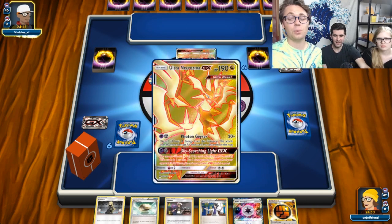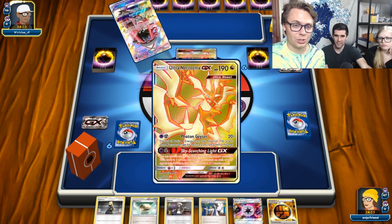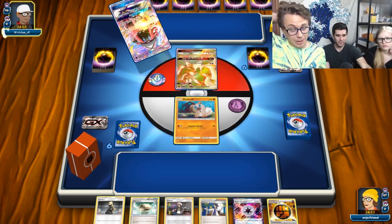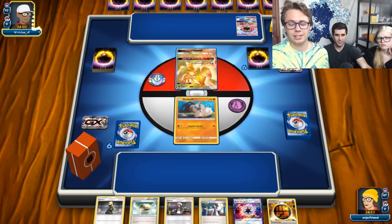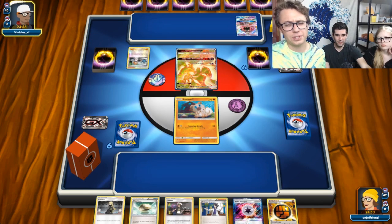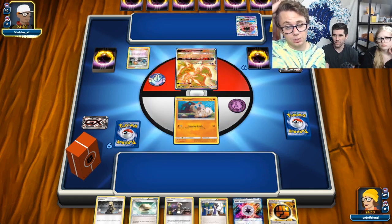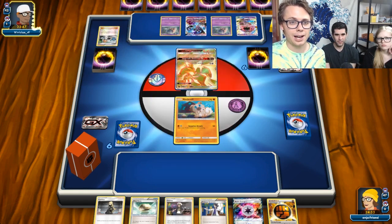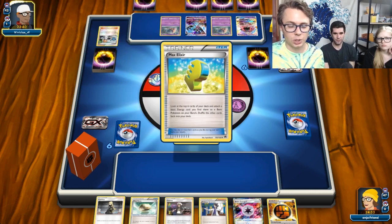This Ultra Necrozma Dragon version actually ended up getting top eight at Wisconsin as well — it was the best out of all the Necrozma variants. Shout out to Zach for getting an awesome finish with a cool list. I know they were playing Professor's Letters, pretty similar to the list I had built for this deck originally on this channel. I ended up playing the Psychic version of the deck myself, but I think the list definitely needs some changing going forward.